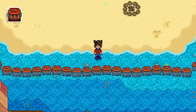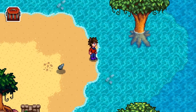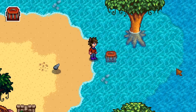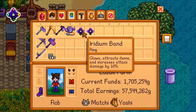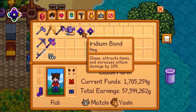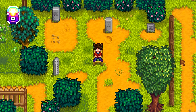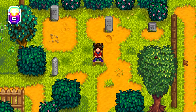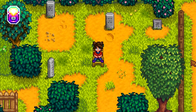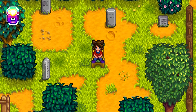On average, crab pots in the ocean earn more than they do in freshwater, and the water on the beach farm is considered an ocean. Also, while other types of bait can be put into crab pots, they don't do anything — so only use regular bait. The iridium band is well known to be the best ring in the game and is always worth working towards, and it can be used as purple dye. Even though the wedding ring is only in multiplayer games, it's still required to be crafted to achieve perfection on a multiplayer account, essentially increasing the price of perfection by 10,500 gold.